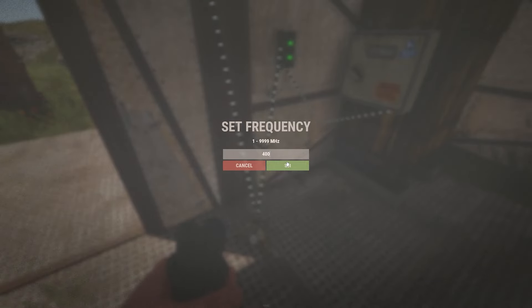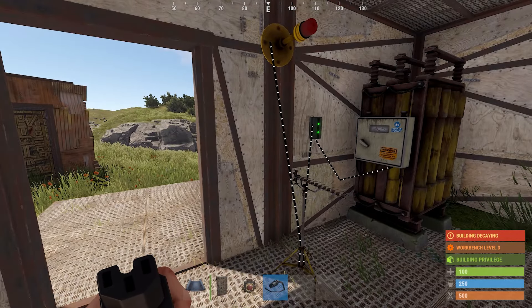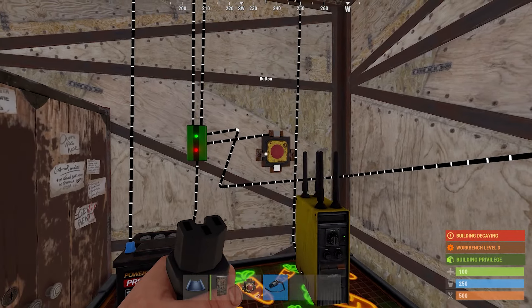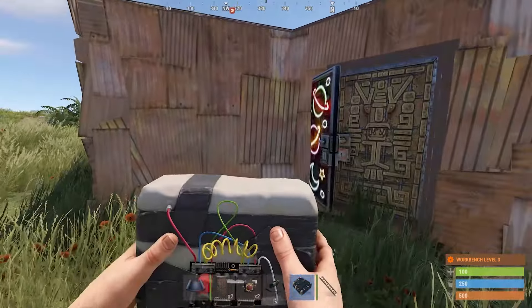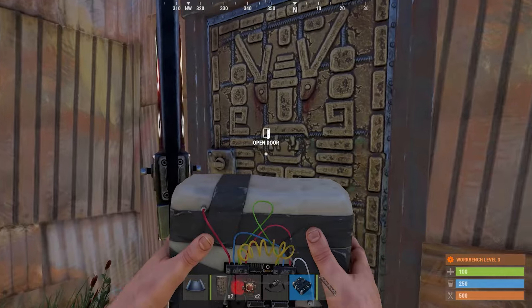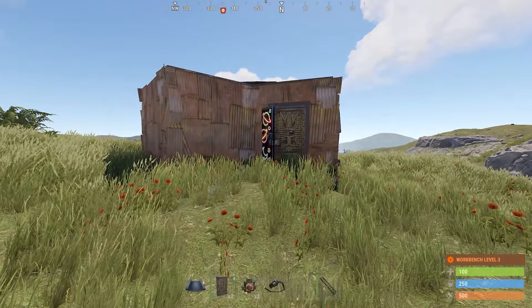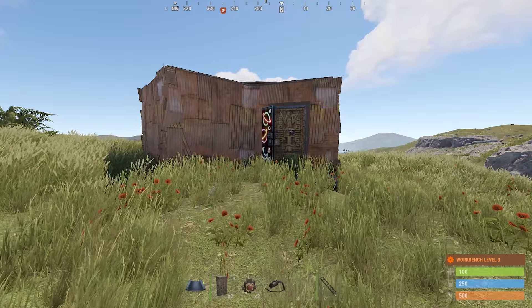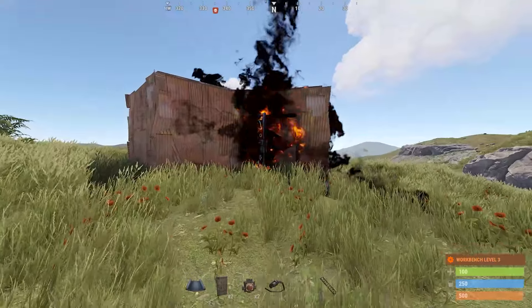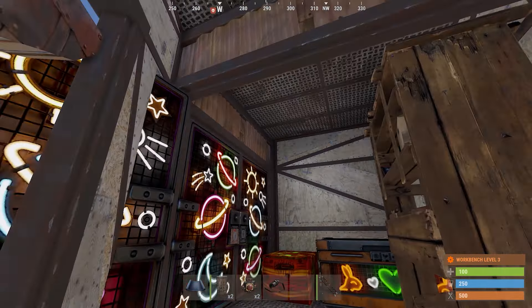And that's it — the trap base is ready to go. The only thing we have to do now is arm the trap by pressing the button in the back room. The door should close behind you. In order to exit the base after you've armed the trap, you will have to suicide or set up a timer between the button and the memory cell. The best part of this trap base is it's easy to rearm by replacing the sheet metal door on the front of the base and then just pressing the button. So would you fall for this trap base? Let me know in the comments below, and if you'd like to see more, don't forget to like and subscribe. Thanks for watching.